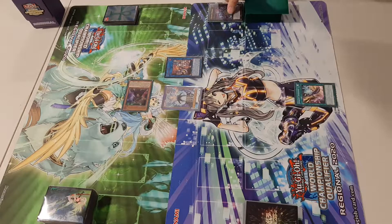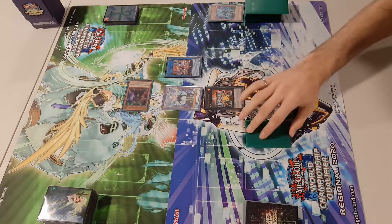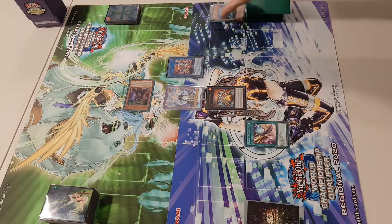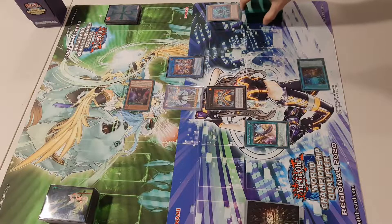We summon the Iblilock to our opponent's field, then use Sprite Elf to bring back Gigantic Sprite because they control a monster. Set the Smashers and pass turn. Whatever they normal summon to try and make a Link Two to get rid of the Iblilock, we just activate Smashers, banish the Starter, and then banish their normal summon and the Gigantic Sprite. That's the one-card combo.